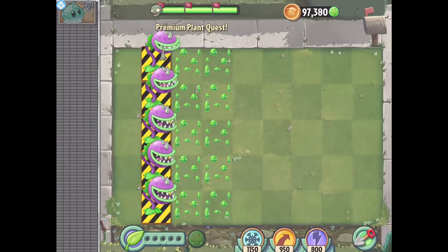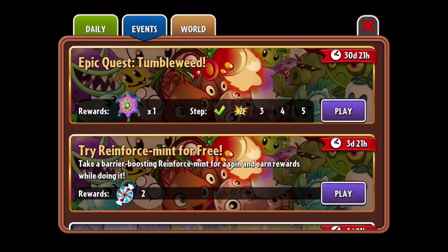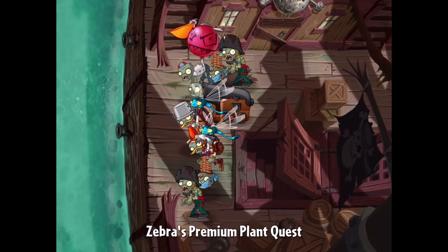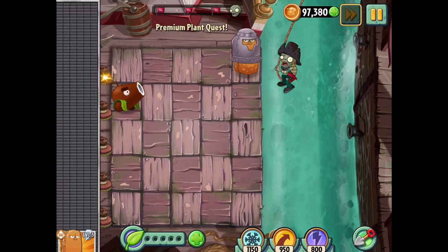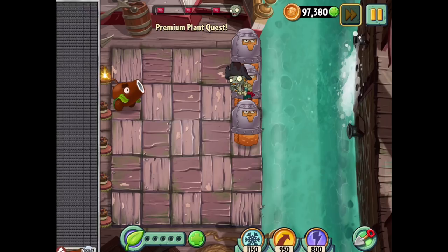Luckily we were just able to save the Chomper there. Next is level number two - let's see if this one goes any better. Now we're on an interesting stage with some flying zombies too. We get Tawnut who's actually boosted, so might as well work on that, and Coconut Cannon. Maybe there just won't be Tumbleweed in this level - that would be odd but it's possible.